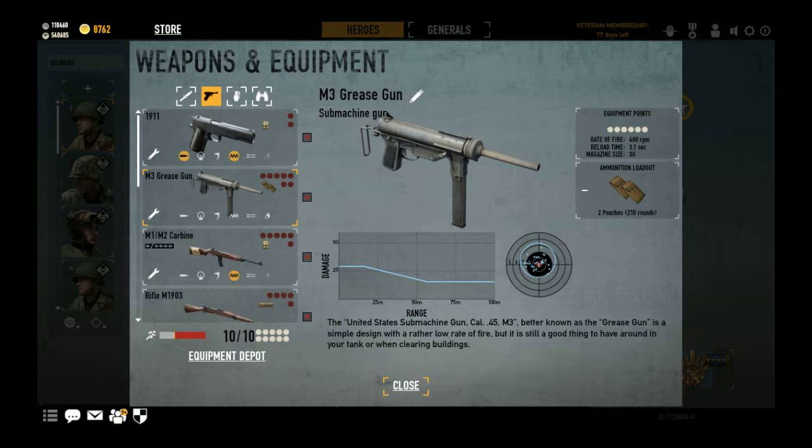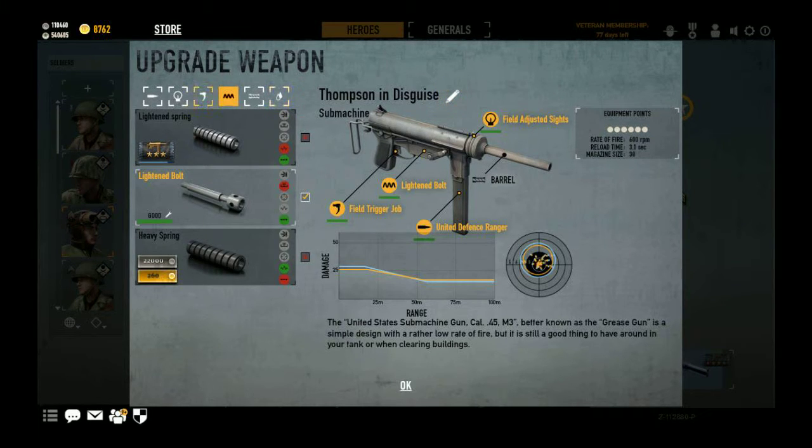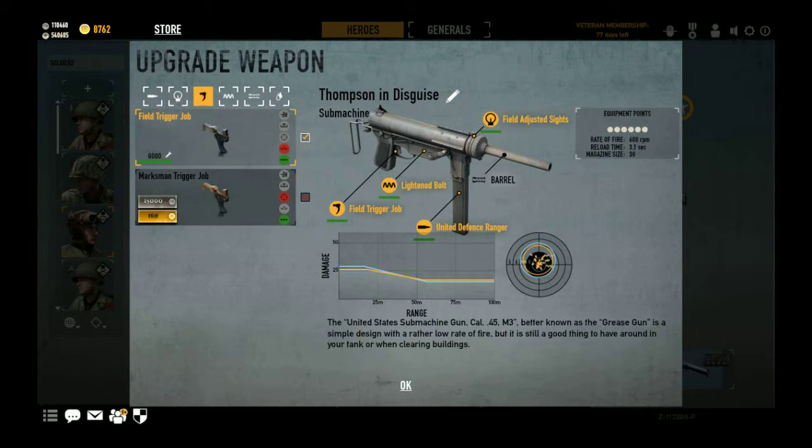On to the grease gun. I should actually show you my tanker because he has the grease gun setup that I would use. This is the Thompson in disguise loadout, because the grease gun is a wonderful starter SMG. The only thing is, even though it did get a rate of fire buff, it's still extremely slow. It starts out at 480, which for a generally four-shot weapon is very slow. So you want to bring up the grease gun's rate of fire as much as possible. This is one of the very few times where I'd recommend that you max out the RPMs. You can use the Marksman trigger job — it brings the accuracy and stability back to stock — but I'll take the field trigger job for a little bit more accuracy.